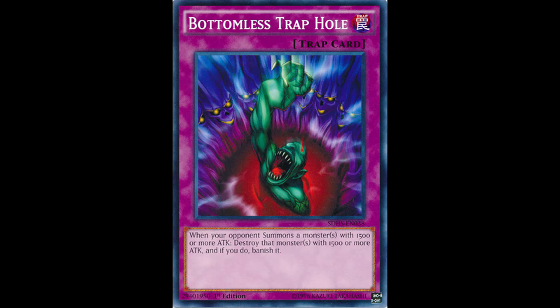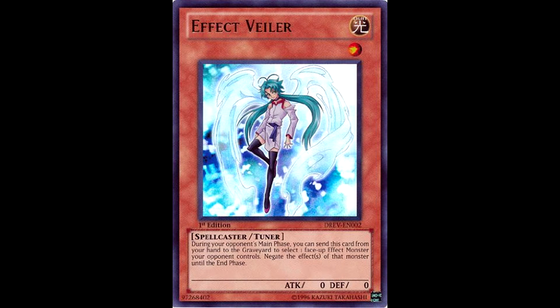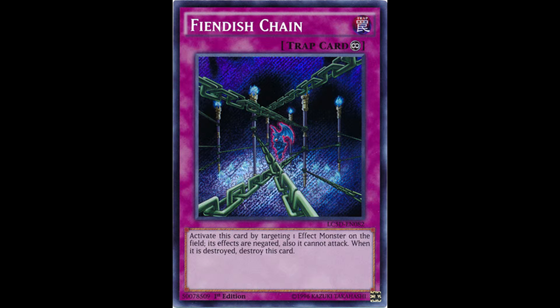If your opponent tries to use Bottomless Trap Hole on something you summon, you can chain Book of Moon to set it, and now it's unaffected by Bottomless. If your opponent uses Effect Veiler on your monster, or something like Fiendish Chain, you can chain Book of Moon, and since your monster will be set, the card won't have a target anymore and your effect will go through.